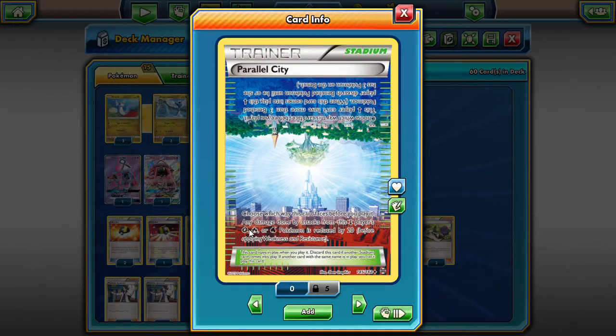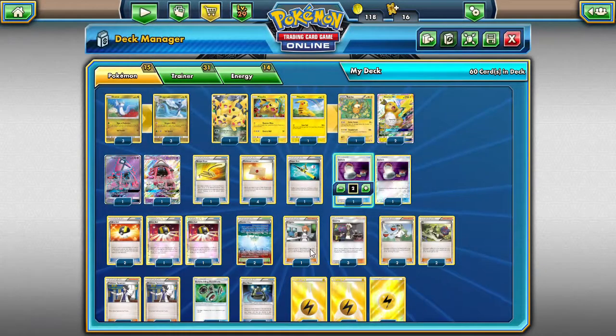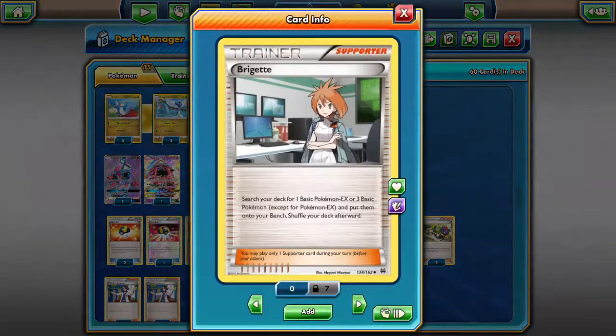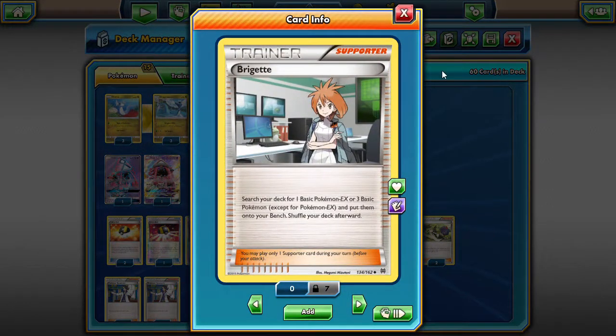Parallel City could come in handy if we're facing Golisopod or Volcanion. We're playing two Parallel Cities. We have a one count of Bridget — we could up that to two, but I haven't struggled too much getting it turn one. Worst case scenario we just Ultra Ball into a Dratini, so it's not completely necessary to get it turn one, but it's a little bit better if you can.